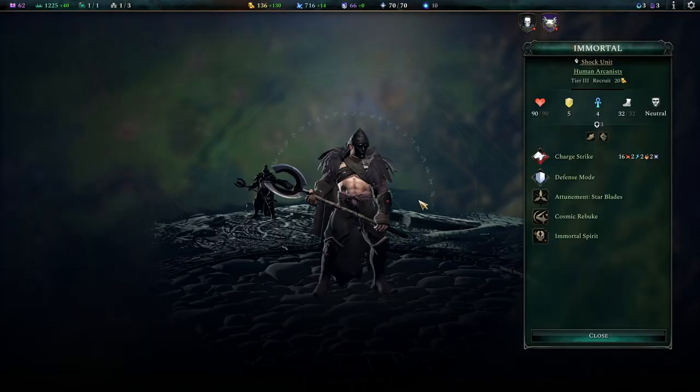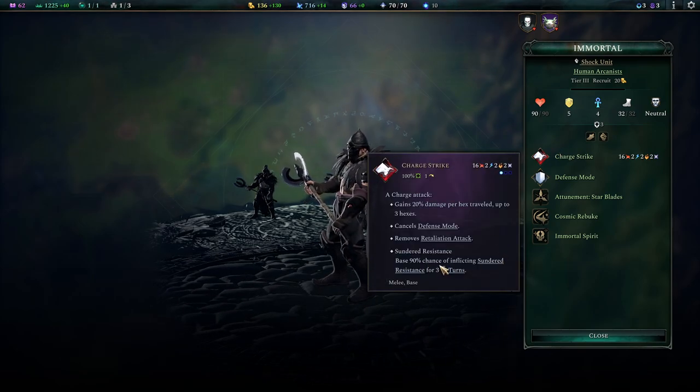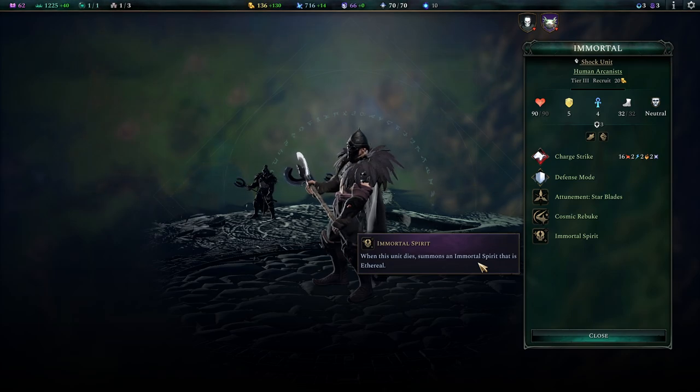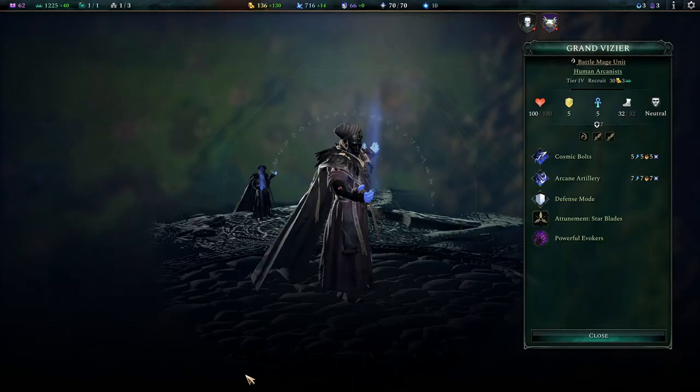Tier 3 brings us the Immortals — finally a shock unit for the Mystic roster. These guys have resistance sundering going on for themselves, and they are pretty heavy on physical damage. The Cosmic Rebound is a 6-damage reflection thing when they get smacked, which is really good, though it works only on melee. Immortal Spirit is a really cool thing, but I haven't had the Immortal Spirit spawn yet — I don't know if it is currently bugged. All it did was resurrect the Immortal when I won the fight. Feel free to leave me a comment about that — it felt a little bit jittery when I tried to work with it.